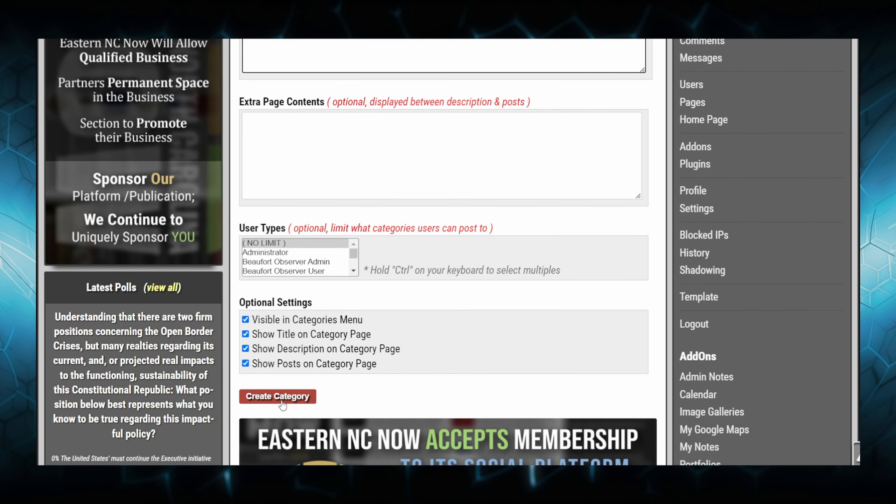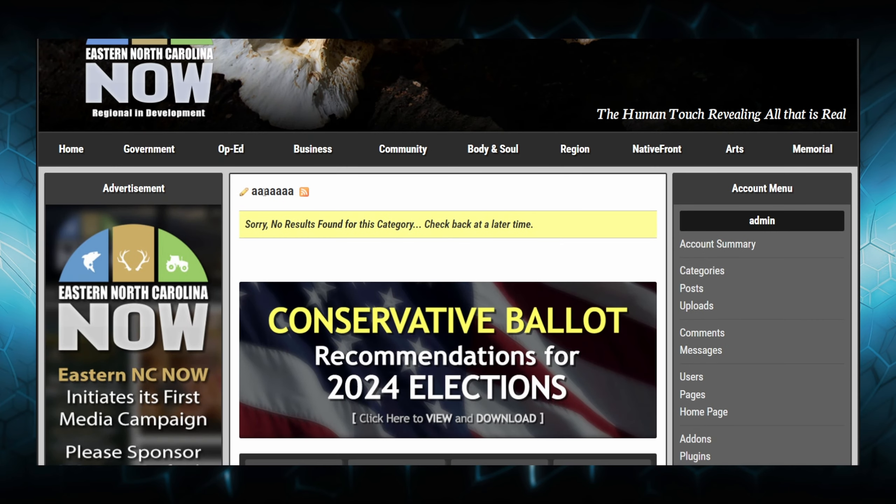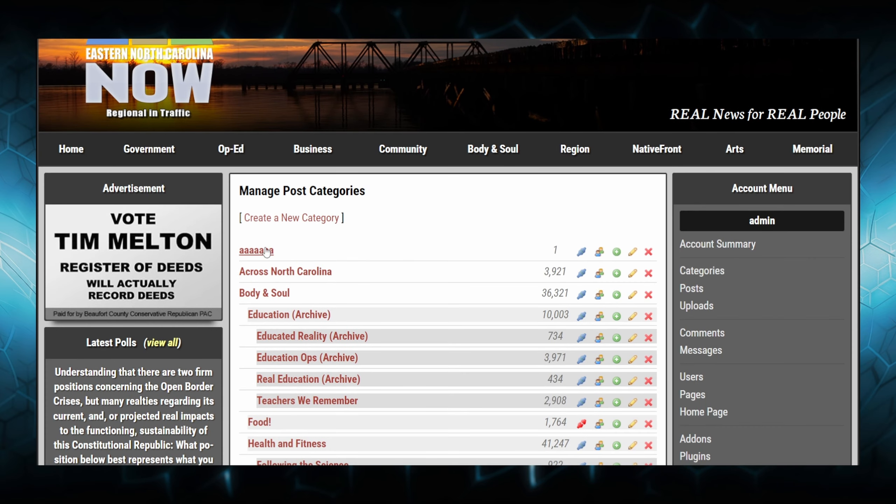Click 'Create Category' and it will say 'category created successfully.' You can view it and it'll open in a new tab — you'll see 'aaa' there. Note this is only for administrators. You'll have a little pencil icon right beside the title, which is a quick link to edit that category. Go back to categories and you'll see the new category created.